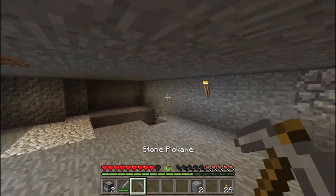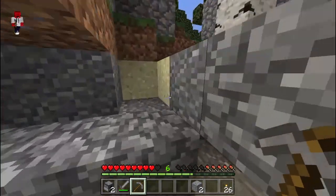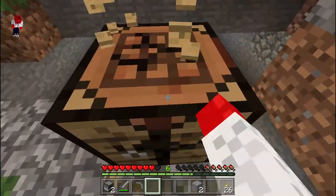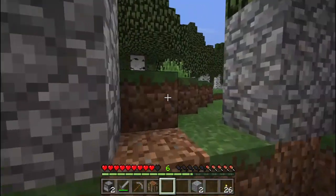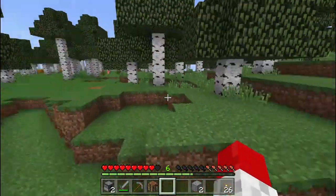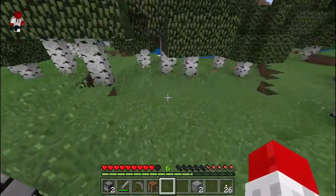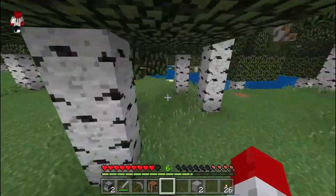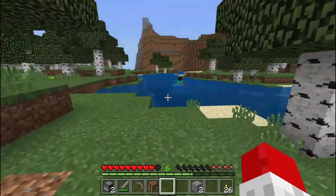This is the mine we've dug and we're going to dig down to make it a proper mine. Watch out for Endermen — don't attack them, they're really strong, and don't look them in the eyes otherwise they'll attack you. Just don't look Endermen in the eyes; if you look at them they go crazy.